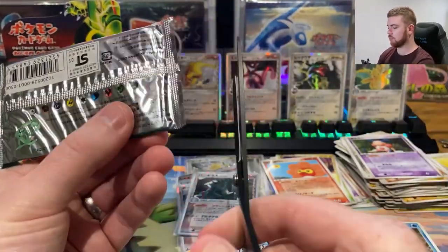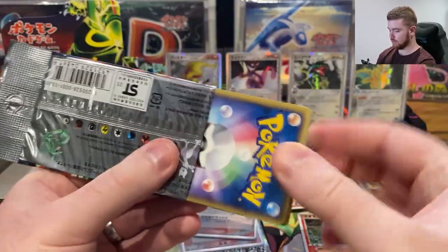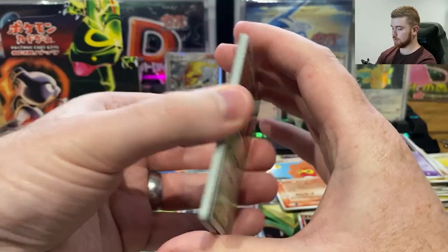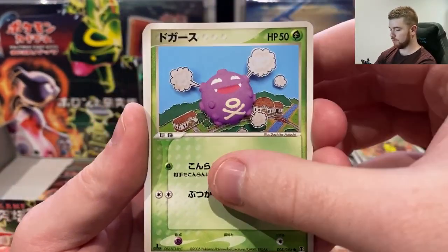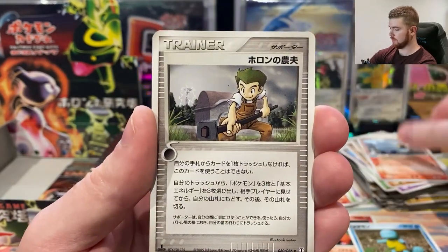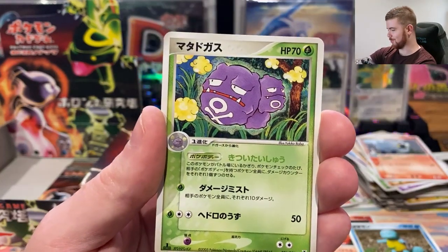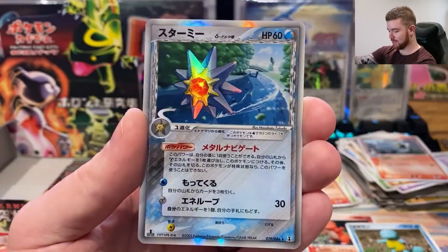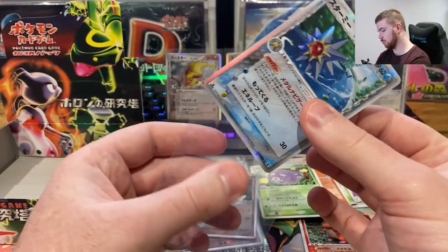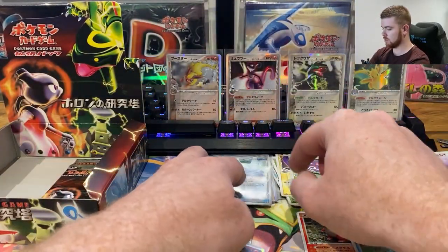Three packs remain - three chances to pull either a holo we haven't pulled or a gold star. Pikachu Ditto is in the non-holo rare slot so we could still get that. Kakuna, Coughing, Curlier, Sandshrew, Makuhita, Shelgon, Farmer, Eerie House. Pikachu Ditto - yeah! Wheezing. And the third-to-last holo is a Starmie - sadly this is a duplicate. This one also has a print line, probably in the same location as the other one. Still very cool artwork but not one I'll be getting graded.